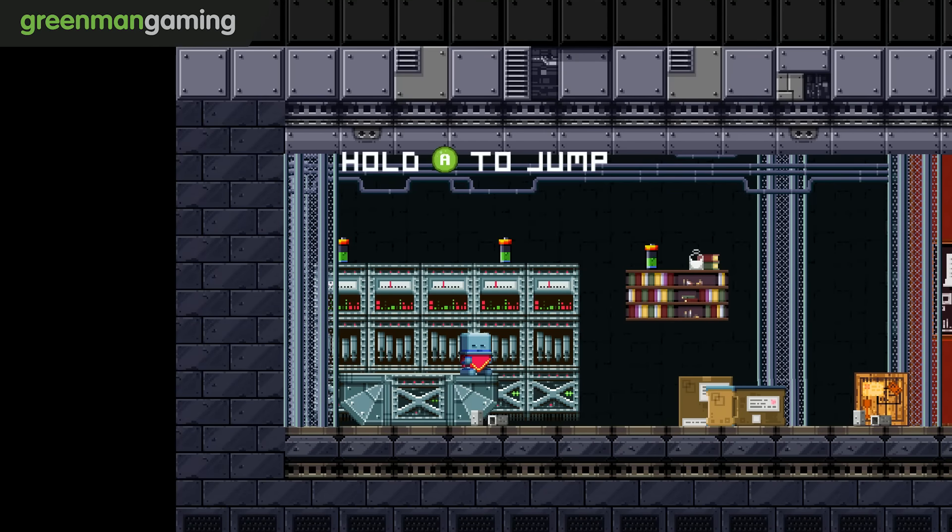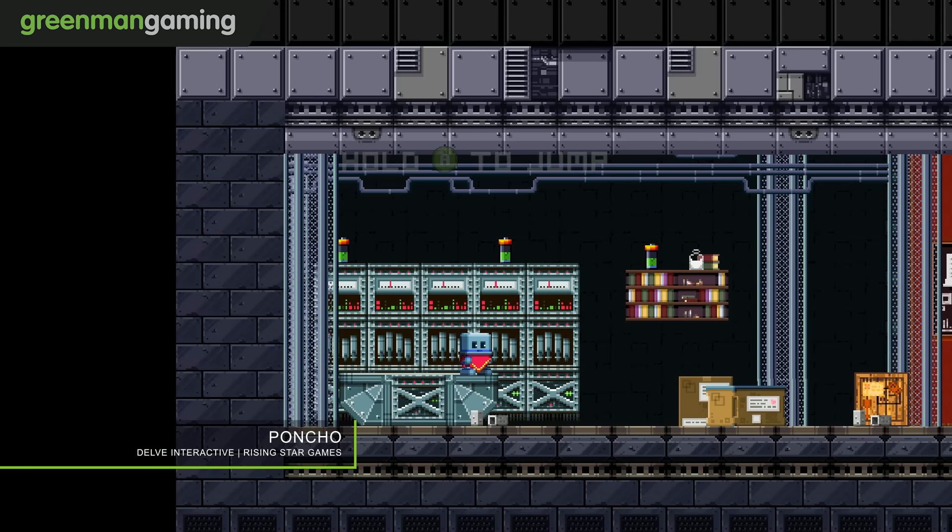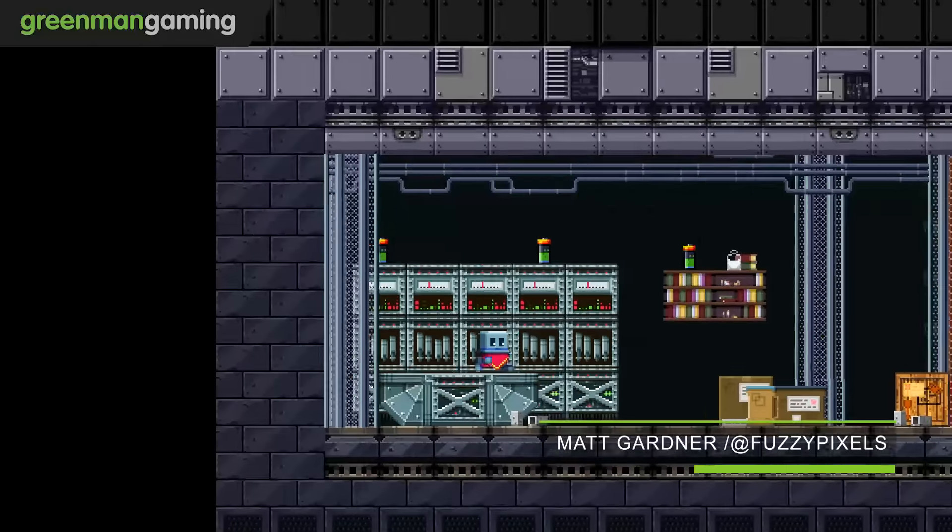Hello there folks, FuzzyPixels here. Welcome back to a little slice of Green Man gameplay, and today we are taking a look at indie parallax platformer Poncho. Here he is — here's the titular character. Little Poncho.